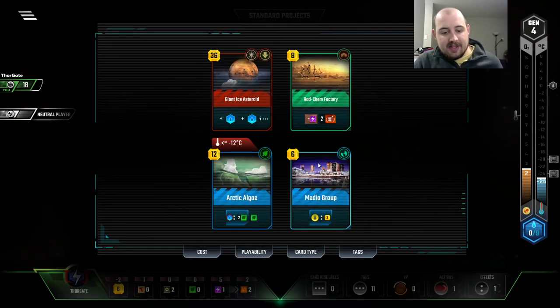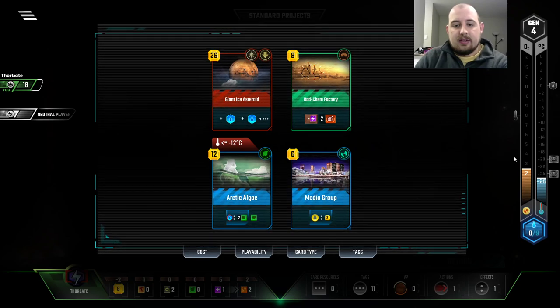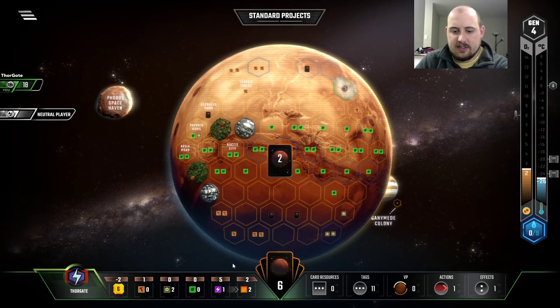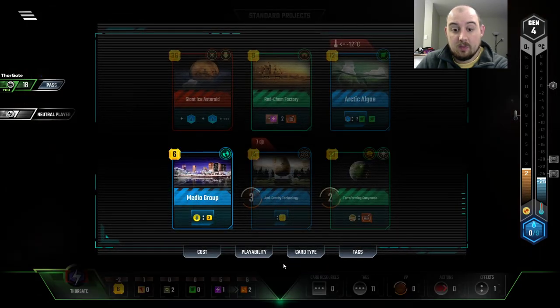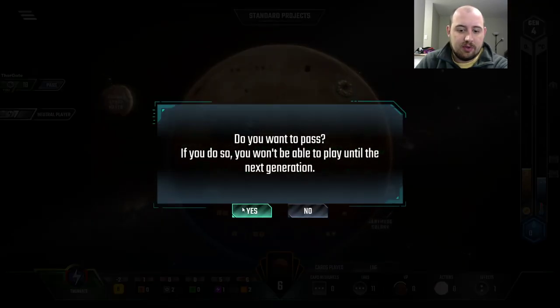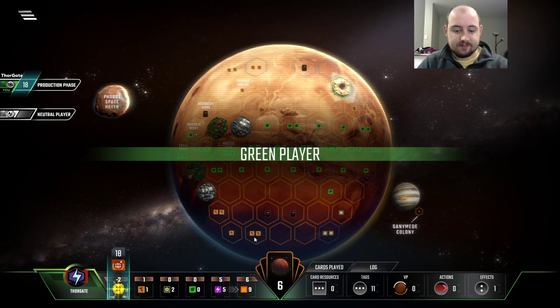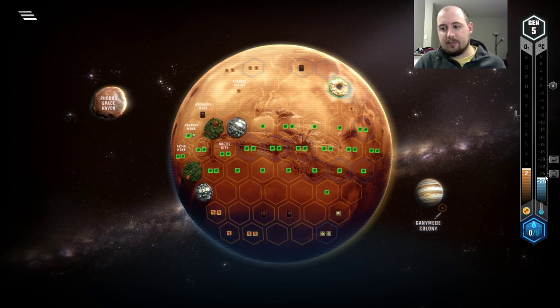I could Rad Chem this turn if I get something back for this, but I'd rather go for the cards, honestly. We'll wait on Anti-Grav. Terraform Ganymede is a cool card and all, but it's not for this build. Next turn we'll get more Heat Production by hitting the breakpoint.